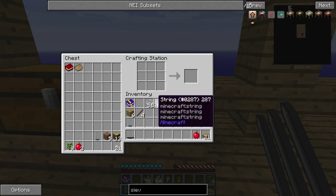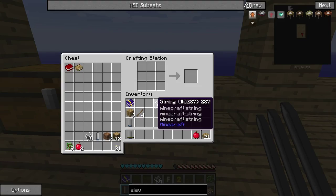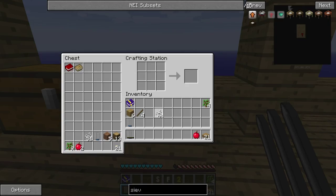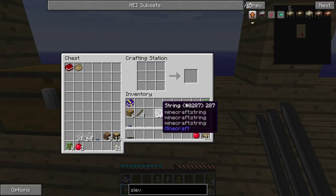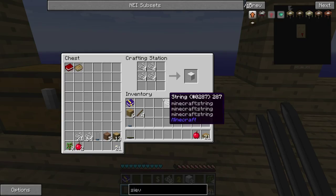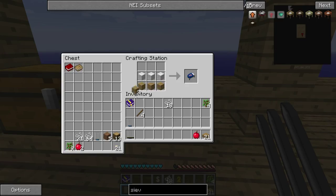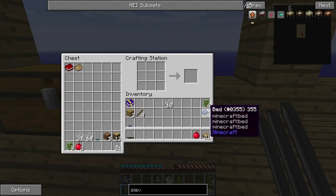We can proceed because we need exactly 30 strings for what we need to do. We need 12 strings for the 3 pieces of wool that are needed to make a bed. Let's do it straight away — finally we can skip the night! And it's a custom bed, thanks to the modpack.